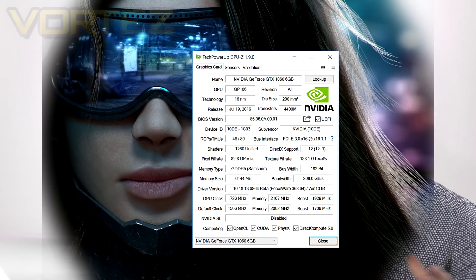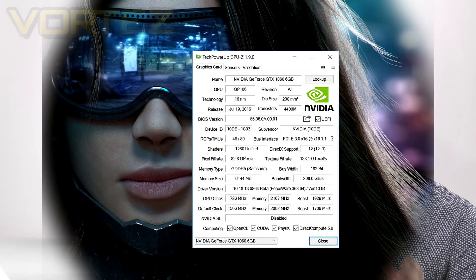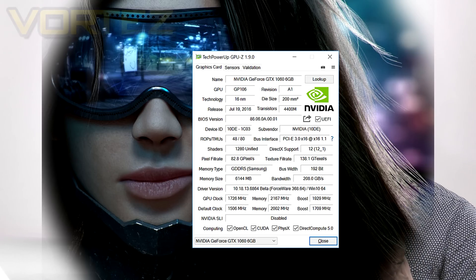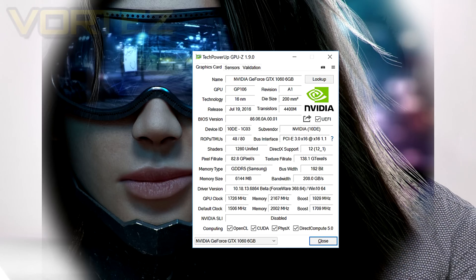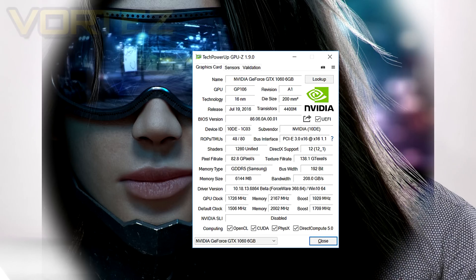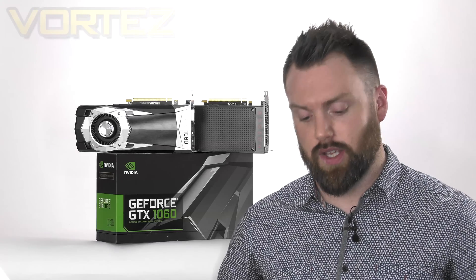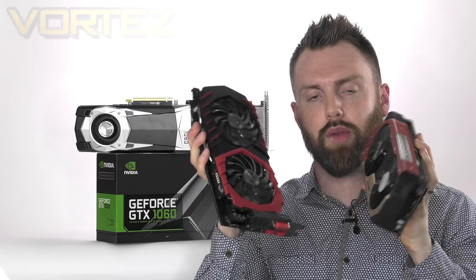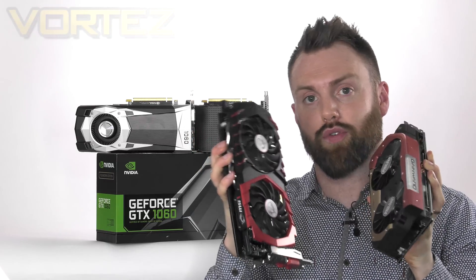Now we did manage to overclock this Founders Edition here to a more than acceptable point. So if you prefer a blower design and you want to squeeze even more speed, even more performance out of this card, then you can do quite easily. We are going to be having a look at some of these custom 1060s over the next few videos, so be sure to check those out. We are going to be comparing these cards frame by frame compared to the Founders Edition here.